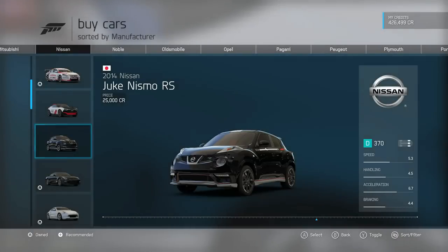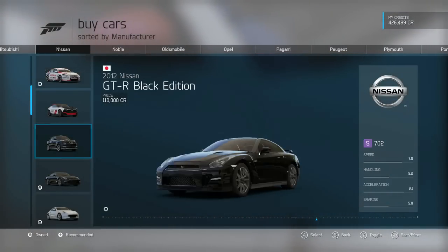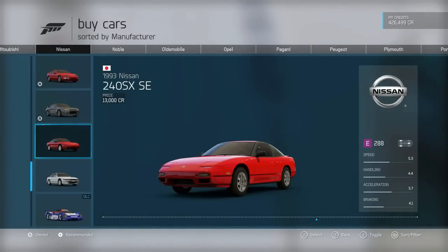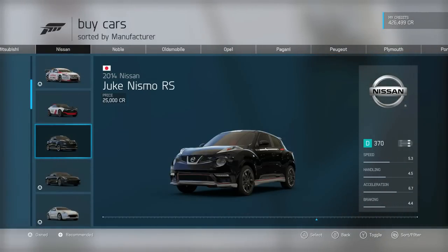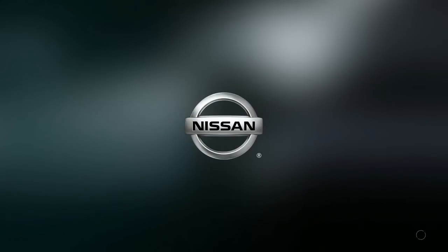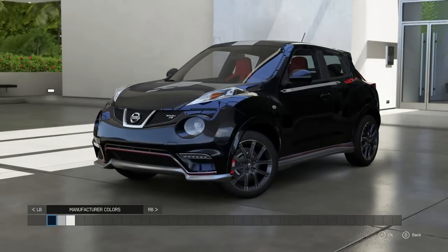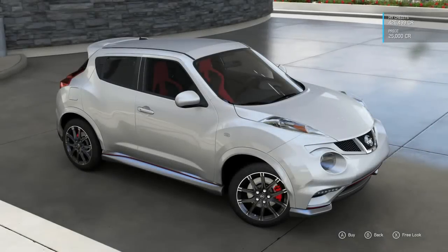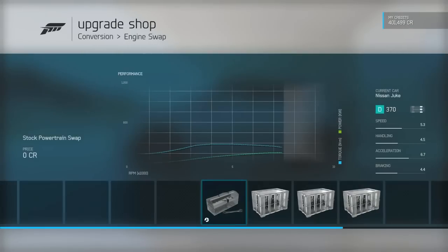It doesn't look like it — clearly from the numbers this is a front-wheel drive. But it still has, I believe, a two-liter turbo. What I'm thinking we're gonna do is jump into the Nismo RS. I'm excited to see what this thing can do and see if we can make it a little bit nicer. So we'll go with manufacturer white right off the bat, buy this up, and jump into the upgrade shop.